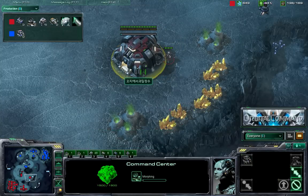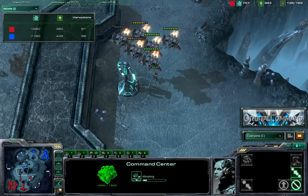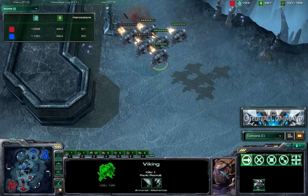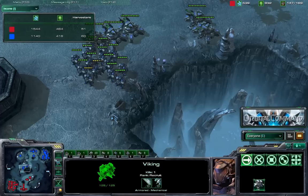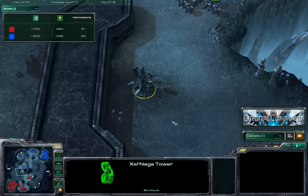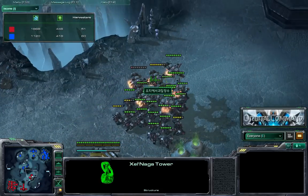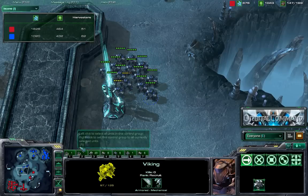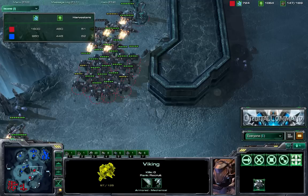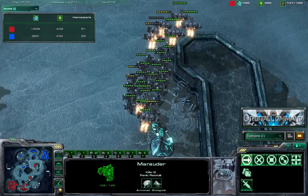Cool's command center is already built at the high yield, but he'll need it well defended — it's not going to be easy to mine out of that high yield if Garimto notices it. And there it is — Garimto is advancing toward the Xel'Naga tower and is about to spot it. Now there's a move on the right side. Xel'Naga tower picked up — income gap is growing now that Cool is mining the high mineral field.